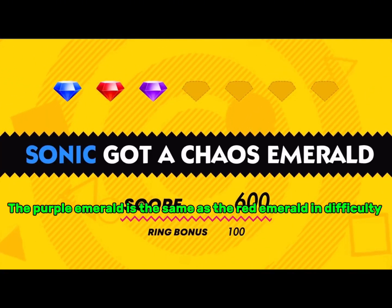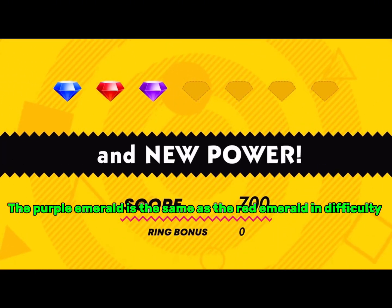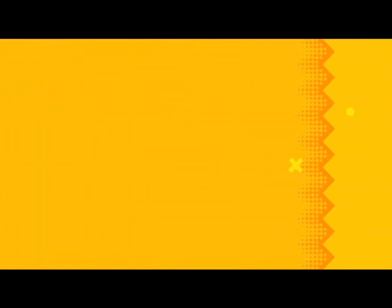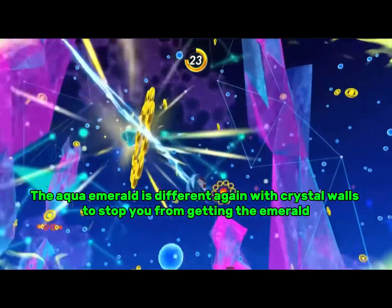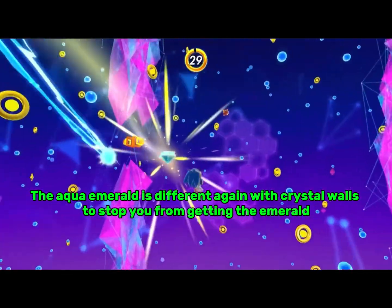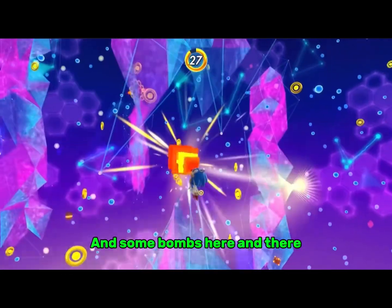The purple Emerald is the same as the red Emerald in difficulty. Vision can be used to make invisible items appear. The Aqua Emerald is different again with crystal walls to stop you from getting the Emerald, and some bombs here and there.